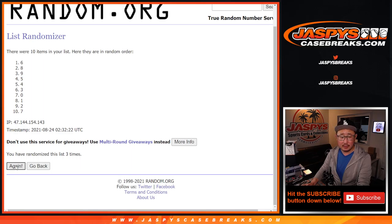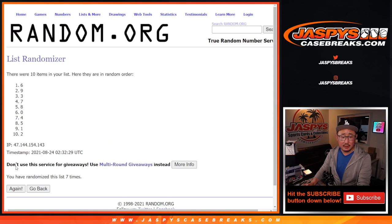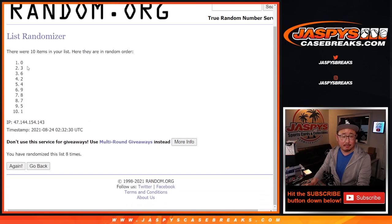Eight times for the numbers. One, two, three, four, five, six, seven, and eighth and final time. After eight, we've got zero down to one.